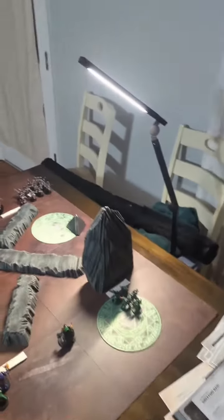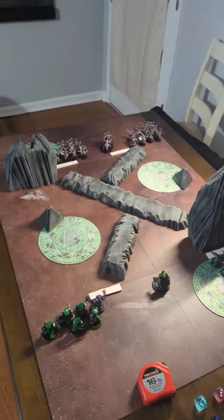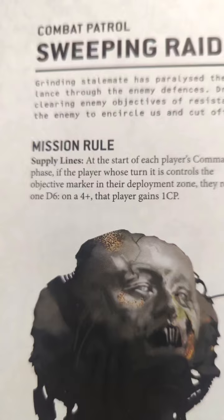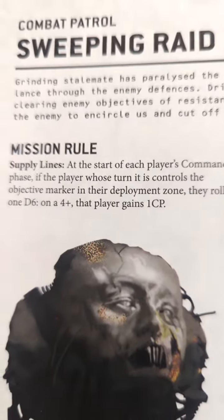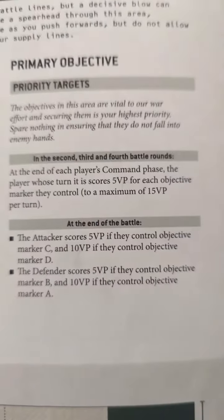Tell me if you actually think the lighting is working — hopefully this will make it easier to see. The name of the game today is Sweeping Raid, which comes with Supply Lines: the ability to gain CP if you have control of your home objective, with up to three objectives for Bob Snattery control.